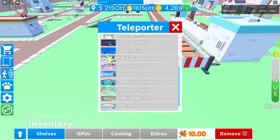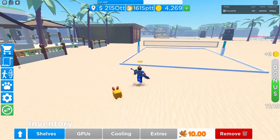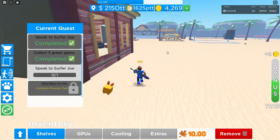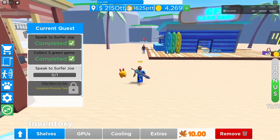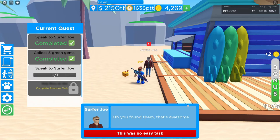Now it says go back to Surfer Joe, so go back to the beach and speak to him to see what the next quest chain is. Speaking to Surfer Joe: 'Oh you found them, that's awesome! This was no easy task, I'm sure. Let's go get the necklace made — do you know where?'